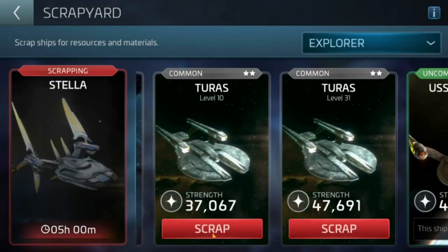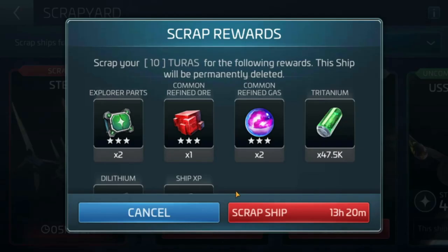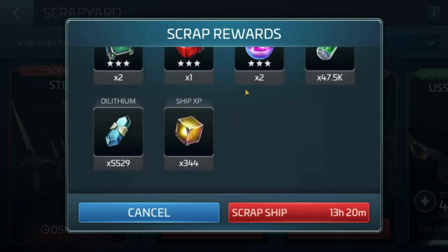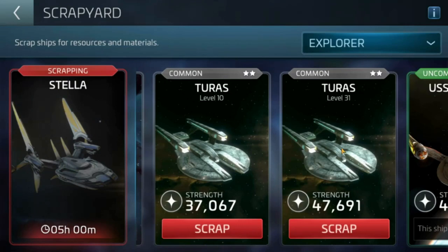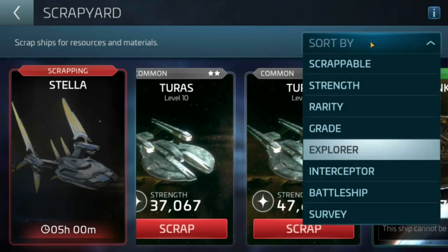If you look at a weaker Tourist — that's level 10 just — you're not getting so much, not as tasty looking. So you really need to go out and level these two-star ships up and do a little bit of work on them.